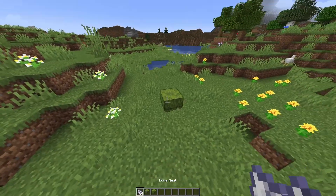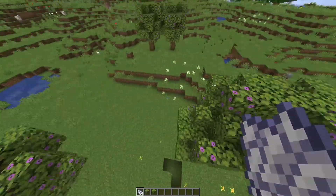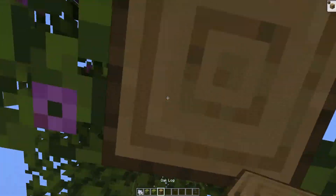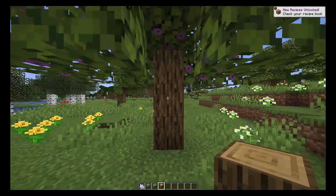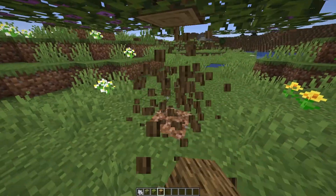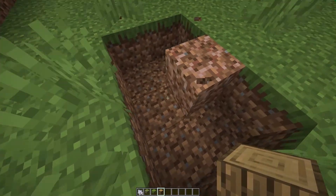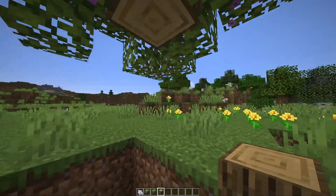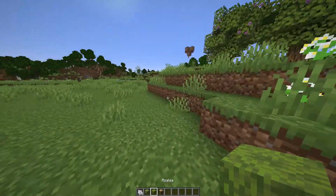Azalea trees look very cool, the leaves are spread all over the place. That's two bone meals. The leaves don't always go in the same direction. The sad thing is azalea trees need an update — it's time for the azalea tree update. We need azalea wood, but we do get rooted dirt underneath for one block there, which is certainly cool.